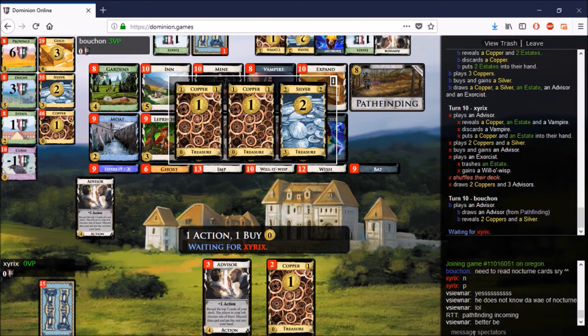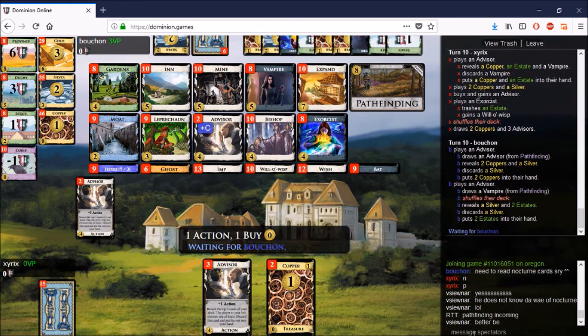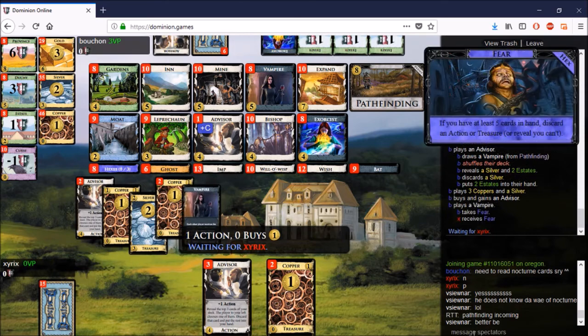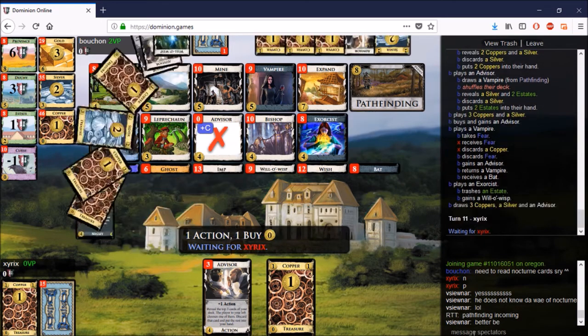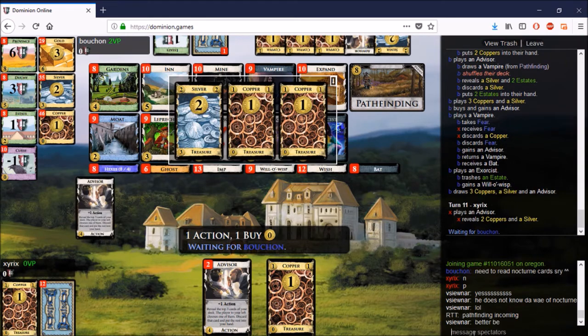Another Advisor for Team Canada. The Wisp comes back into the deck, which is great. I think we are four apiece on the Advisors. Bouchon should be able to take the last two, considering he has that Vampire in hand — I feel like that's what he's going to do. The split went six-four to the French, but that's not too big of a deal — it could be five-five, we'll find out soon enough.